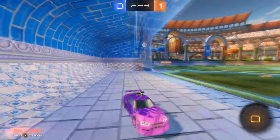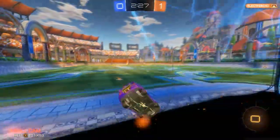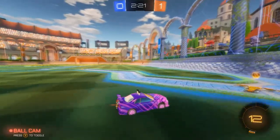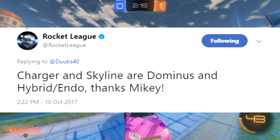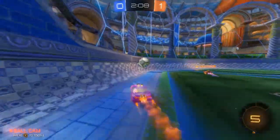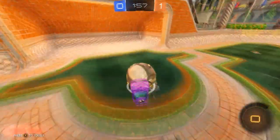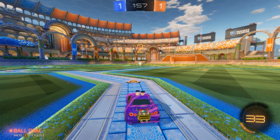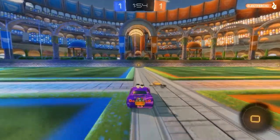This car doesn't feel different to me at all — I think it shares the hitbox with the Jaeger, which is the new car that dropped in the autumn update. Don't know why they added another one for it, but there's actually a tweet from Rocket League showing the hitbox is an Endo and another car. I'm editing that part in so I don't know exactly what it says, but it has Endo and another car listed. Also, if you guys want to follow Rocket League on Twitter and get notifications of their updates, that link is in the description.